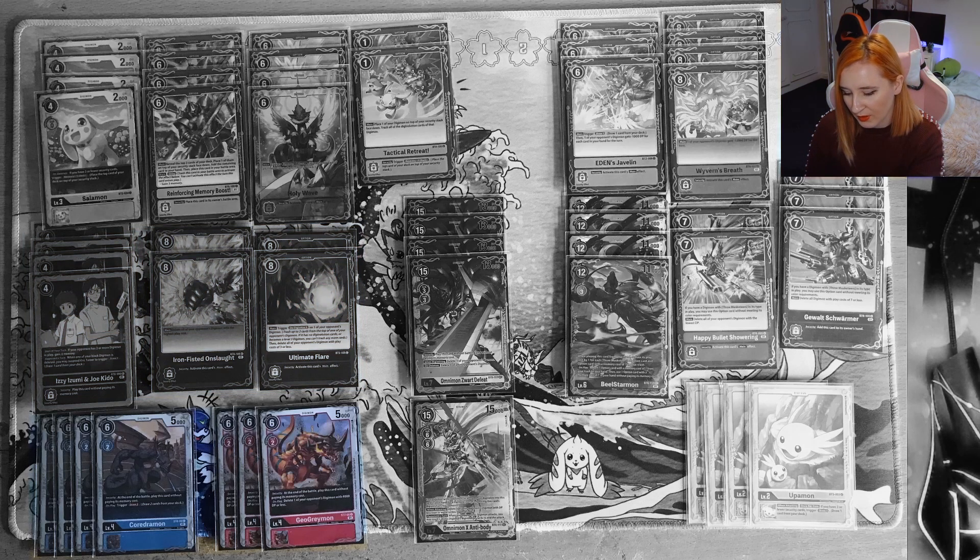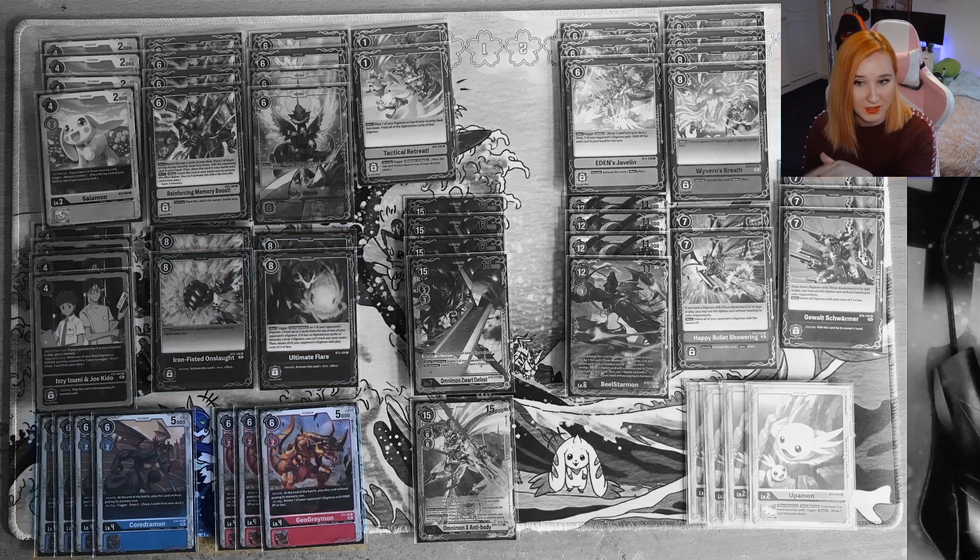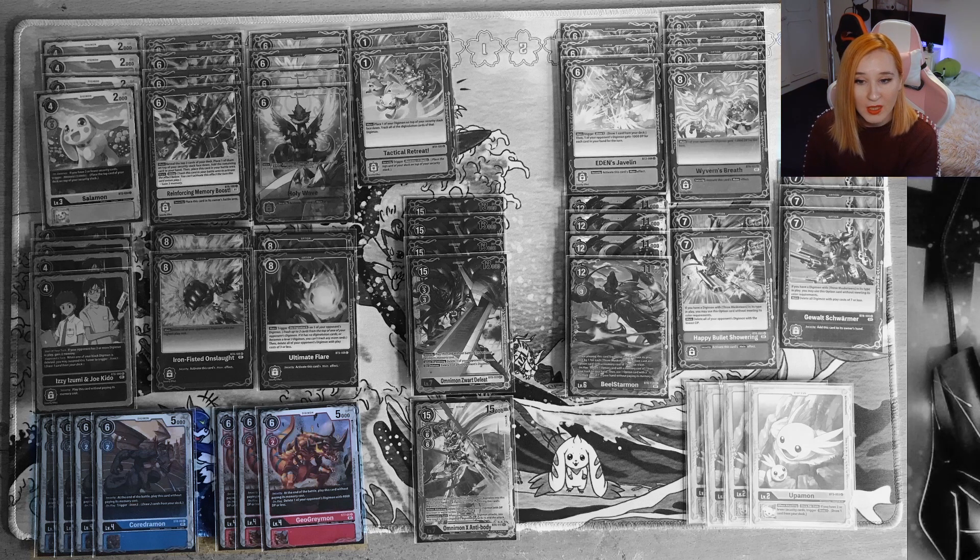The cards underneath the black cards are your security Digimon — Cordramon and Geogreymon. They come out from your security. Geogreymon is removal, and Cordramon is your pot of green — you can draw two cards.